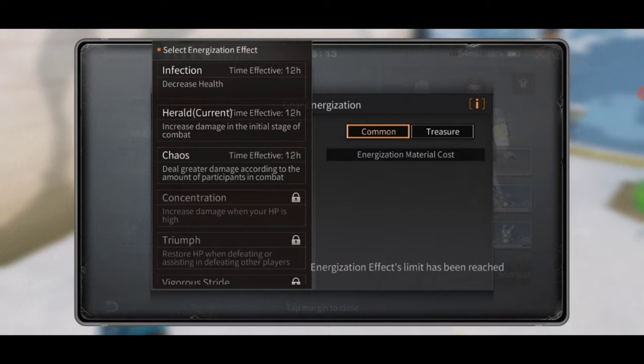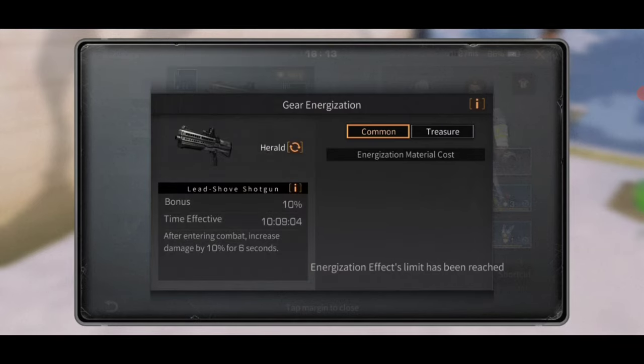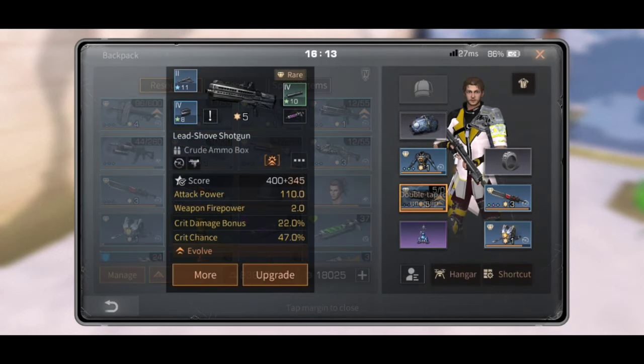There's debate on whether or not energize helps at all with trap. I do it anyway — it doesn't hurt unless you're really scrapping for nano. Just do it; you've got nothing to lose. If it doesn't work, it doesn't work; if it works, hey, you got a little bit of extra damage. For trap I would suggest a Chaos energizer — you can get that formula from Techs over by the bank, because typically you'll have a large amount of people.